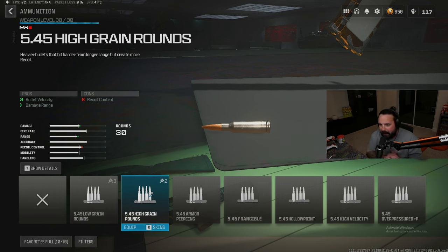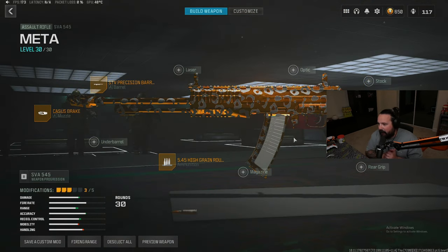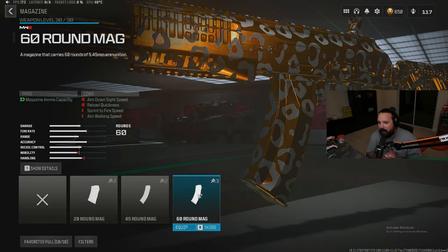For our third attachment, we're gonna run the 5.45 High Grain Rounds for the enhanced bullet velocity and enhanced damage range. For our fourth attachment on the SVA 545 setup, we're gonna run a magazine — we're gonna put on the 60-round mag for the enhanced magazine ammo capacity, simply because the stock mag is not going to be enough.